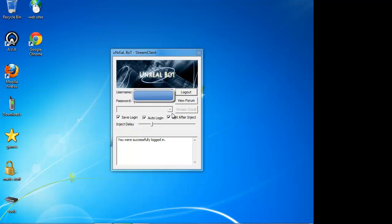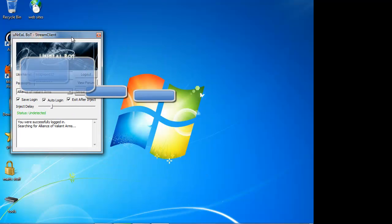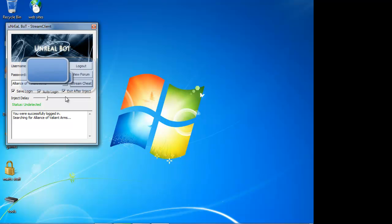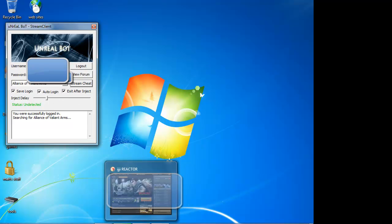Most people have to right-click and run as administrator. It's gonna pop up and show me logged in. This is your forum login — whatever you use to log into the forum, that's what you're gonna use here. Pick the game you're about to play and then stream cheat. I like to keep my inject on a two or a three; depending on your computer speed you might have to adjust it.